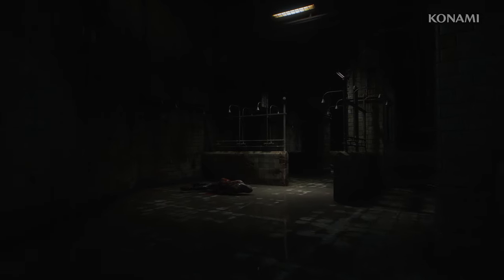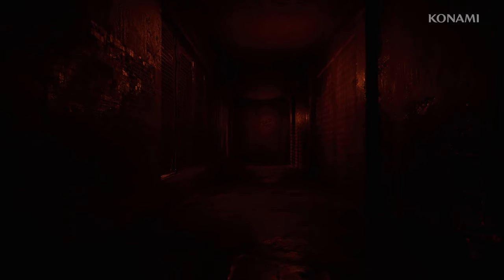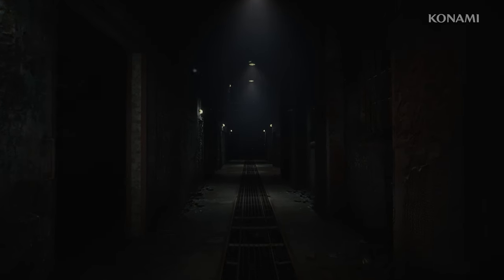The horror in Silent Hill 2 is so effective because it's subtle and doesn't rely on cheap tricks. We fear most what we cannot see. The greatest terror comes from our imagination as our minds fill the gaps with our own worst fears. You will be afraid to walk down the dark corridor, but you will know that the truth in this game lies in the deepest shadows.